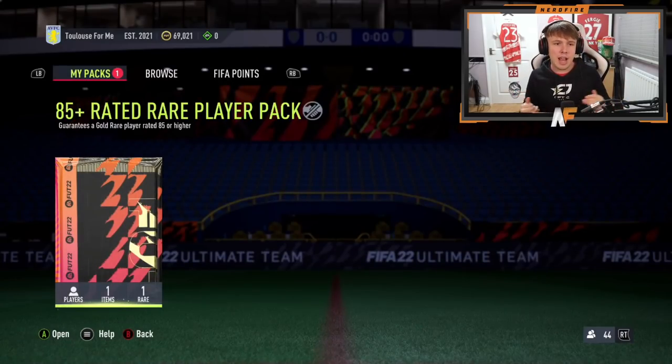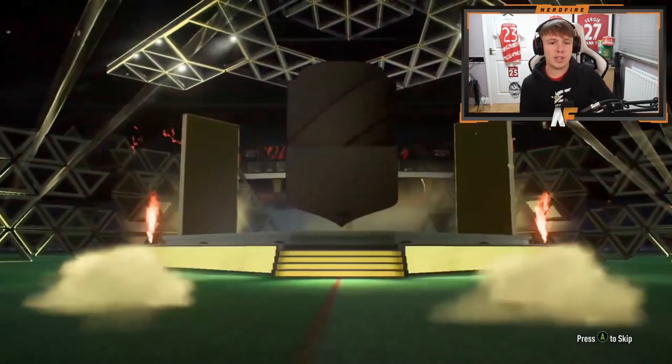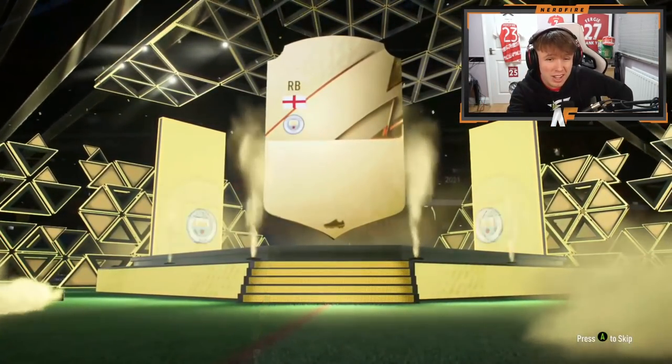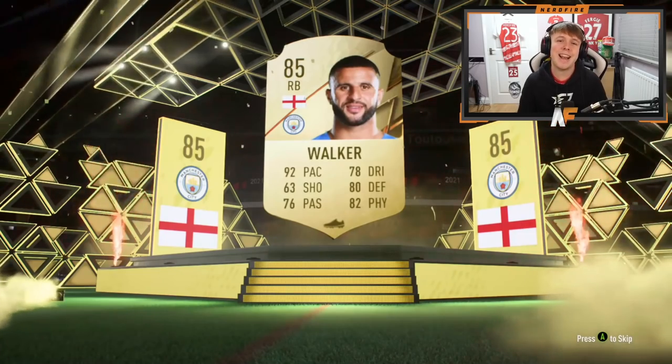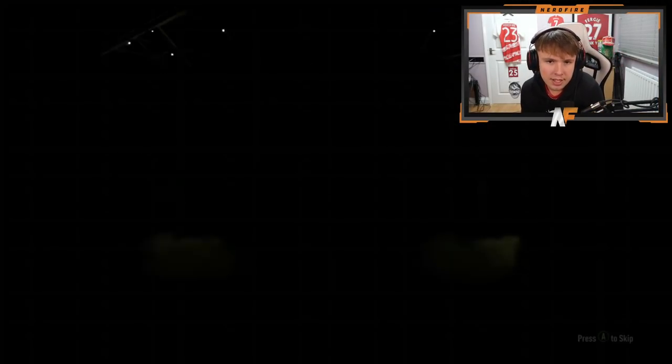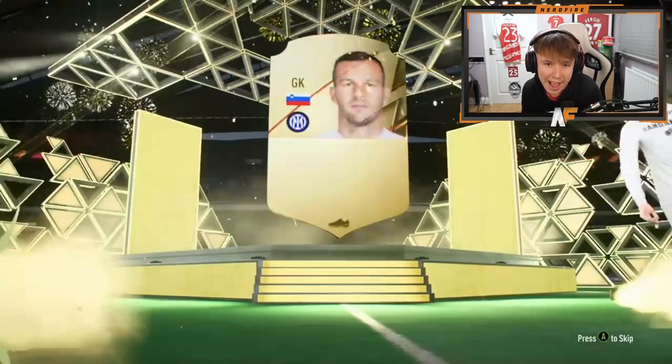Dom is here for pack twelve, back onto Xbox - he's cracked it open. Is that our second headliner? It's Walker - definitely a headliner, at least it's a usable 85 I guess. Now Man Bushler is here for number thirteen - it's a walkout, 86 to 87, it's going to be Handanovic.